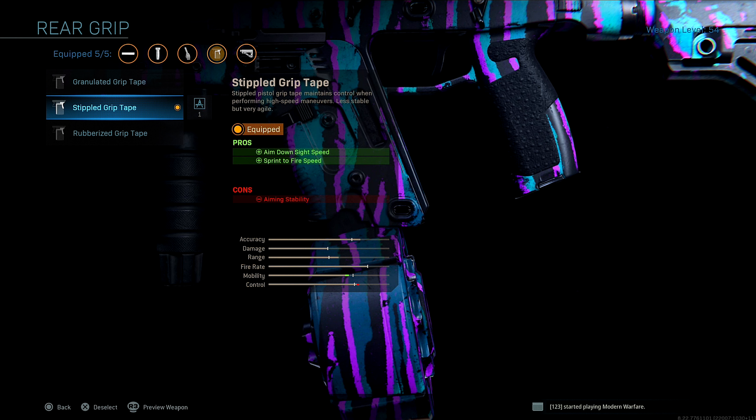For the rear grip, I'm running simple grip tape for added aim down sight speed and sprint to fire speed. Obvious reasons — I want to be able to aim down my sights very quickly, especially with a submachine gun. So that's why I run that.